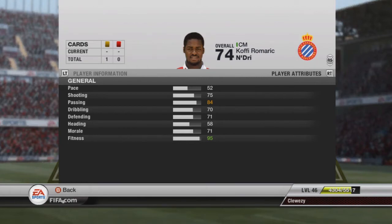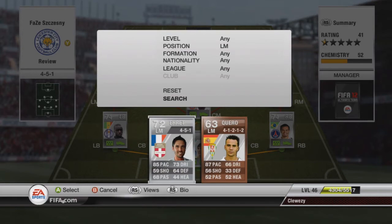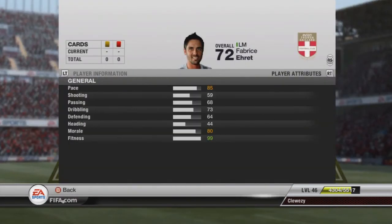Coming up at left mid we've got Arat, who links up with the left back. He's got great pace — I think he's got three star skills which is a bit of a let down, I'd much prefer four. But again a great player, though not the best shot either.